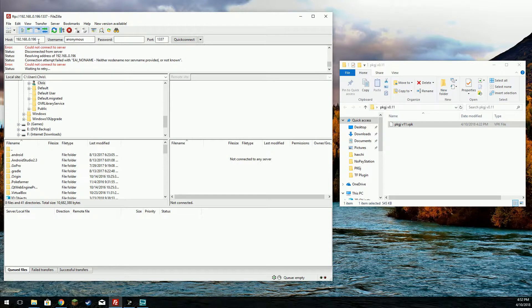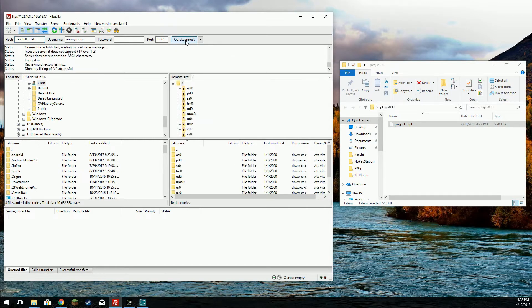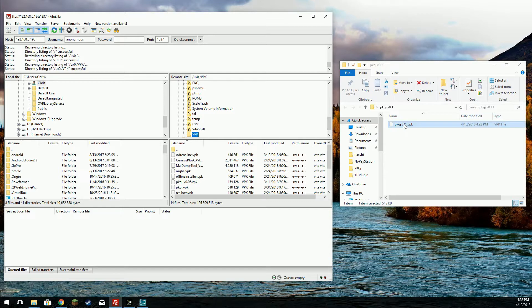192.168.0.196 — there we go. I want to include a link to this in the description so you can get the new updated version, and we're just going to transfer it to our Vita, to our VPK folder, wherever you've chosen to make that folder.